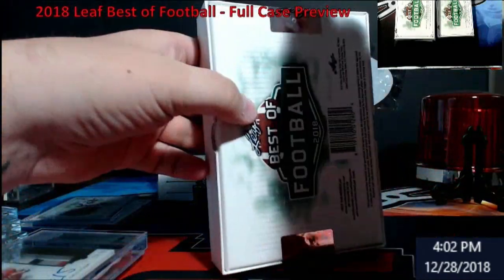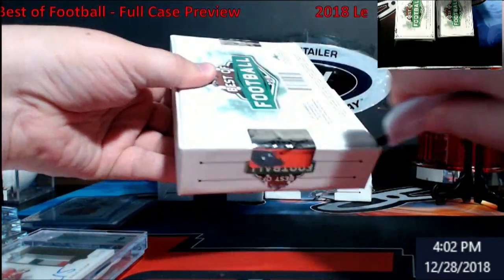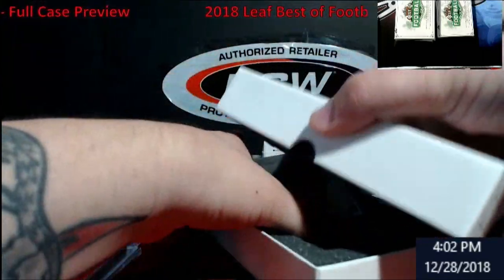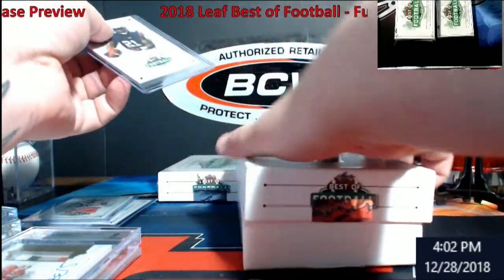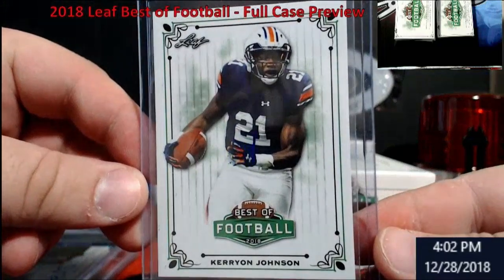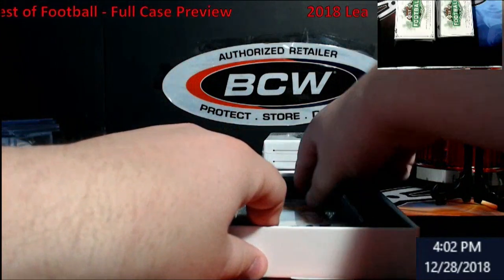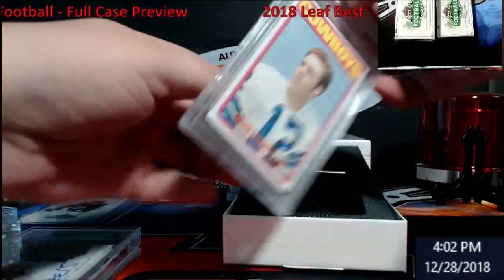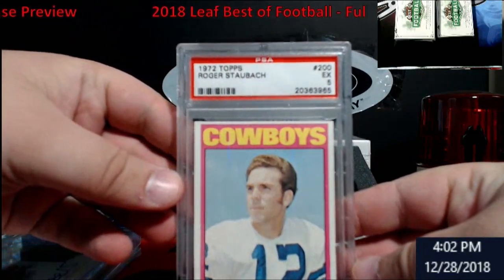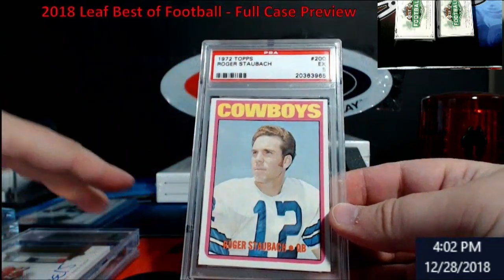You know what would have been horrible — for the guys who got the teams — it would have been a random for that quad card too. It's another graded card — Kerryon Johnson, Lions. Oh, this is different — it says 'rookie year,' no — third year — 1972 Staubach, PSA 5. Really off-centered, but that's old school because it doesn't even have the hologram on it.